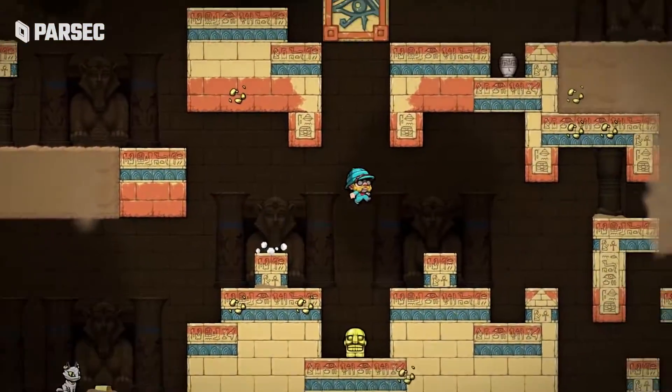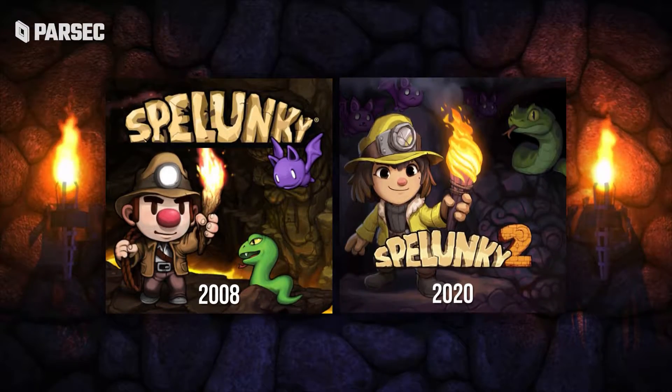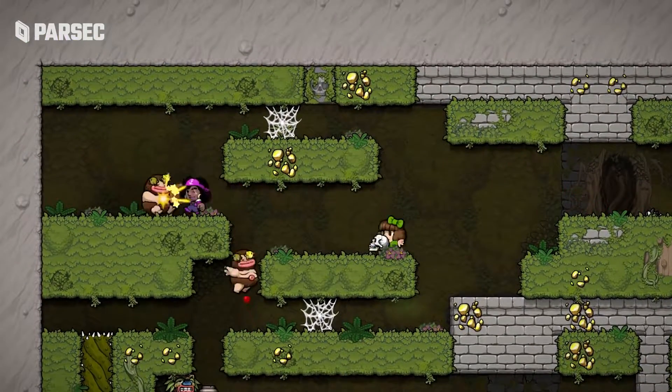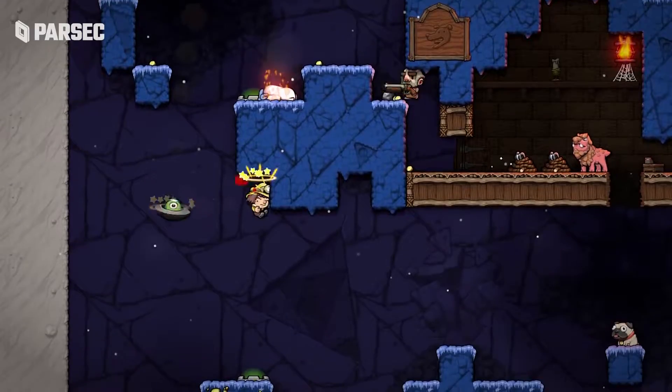One of our hit favorites on this channel, and this company as a whole, happens to be Spelunky. You may or may not know, but we put an ungodly amount of time into that game. And we're ready to do it all over again, because Falling Out gives off massive Spelunky vibes.